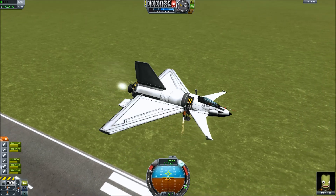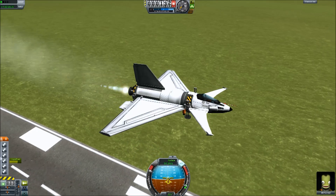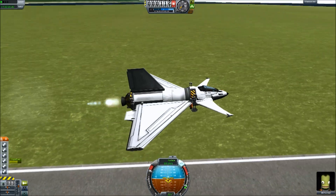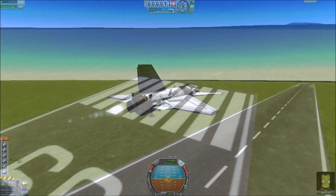I've always claimed Isprit was a fighter, but how can she really be a fighter without any weapons? So I think I'm solving this, but I need to test fly this and make sure it's not damaging how she flies too much.